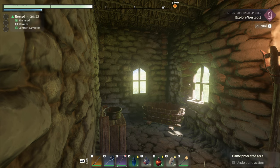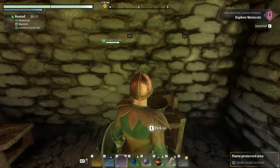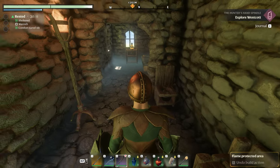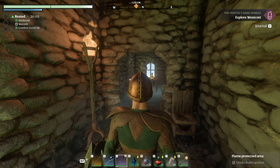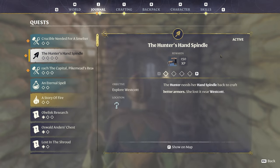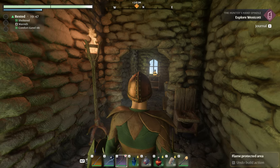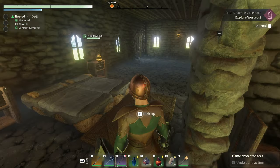Oh hello everyone, sorry I was just busy here. Welcome back everyone! Today we are on a new journey. If I go to quests, you'll see we are on the Hunter's Hand Spindle. We need that to make linen, and with linen we can upgrade our armor. I may have a lot of good gear, so I'll just leave the bathroom here.